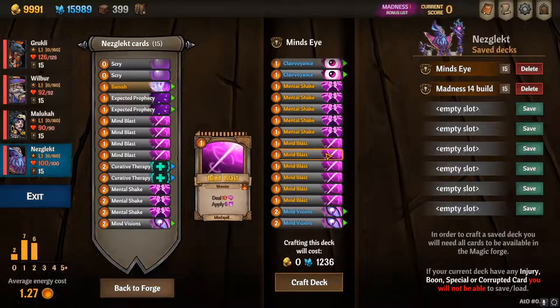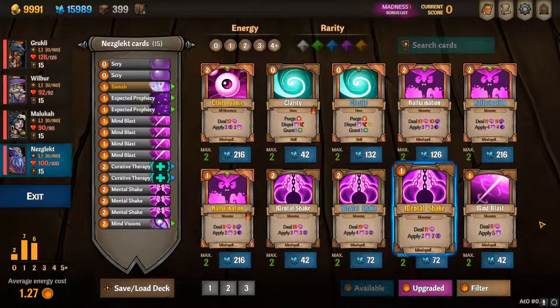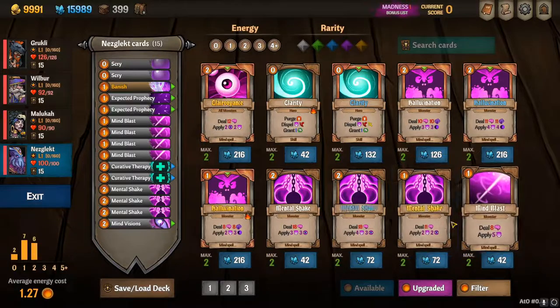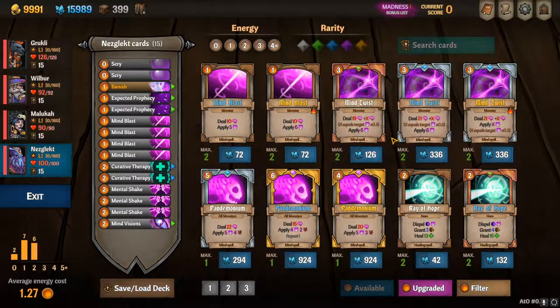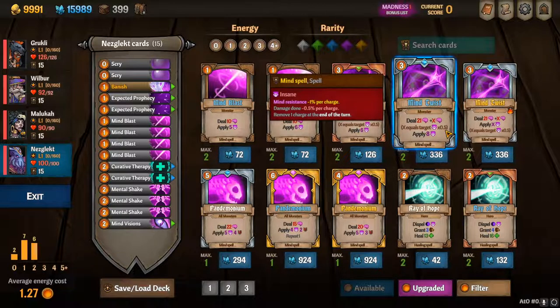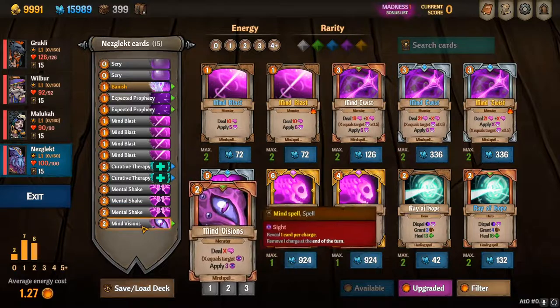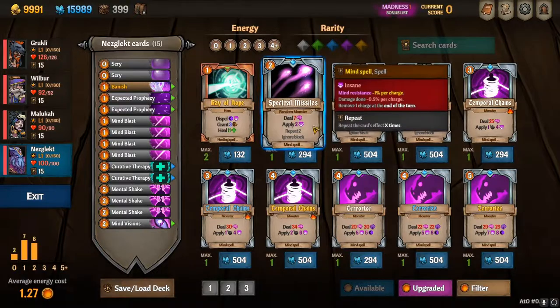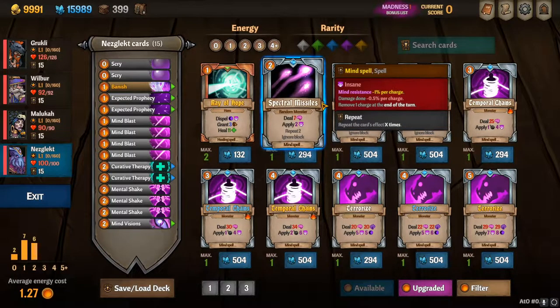Another way you can go is strictly with insanity. There are pretty good insanity cards available: Hallucinations is really good, of course Mental Shake and Mental Blast. Mind Twist is kind of like Mind Vision except for insanity charges — because you're able to stack insanity a lot quicker off the bat, it deals damage at 0.5 multiplier, but it's super strong, though a little costly at 3 energy versus 2. That's partly why I like the eyeball method. Spectral Missiles is also really good — it ignores block and deals more insanity. You can also use it in your eyeball deck if you have the one that changes insanity to sight, or adds sight with it.